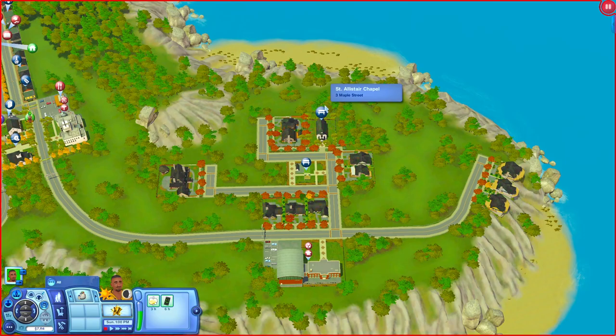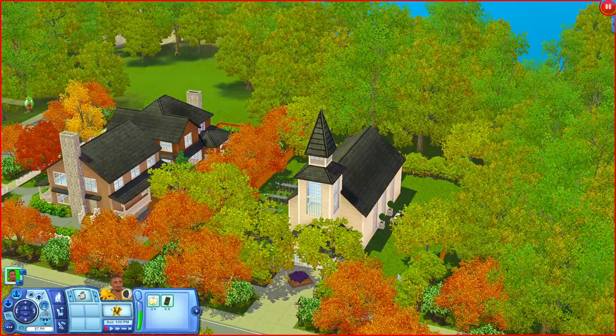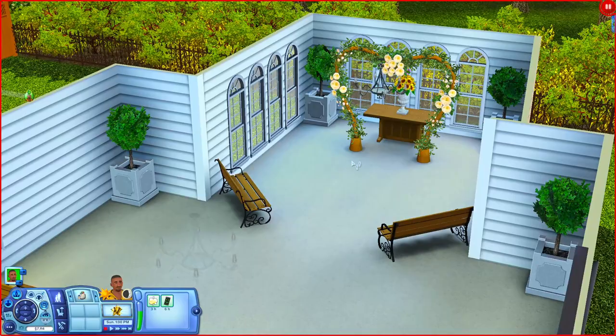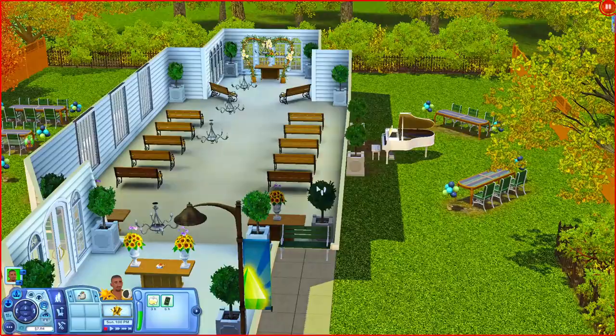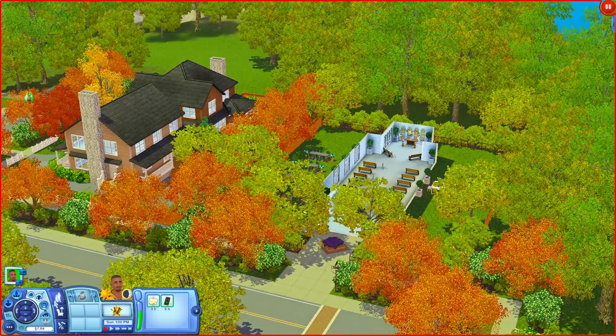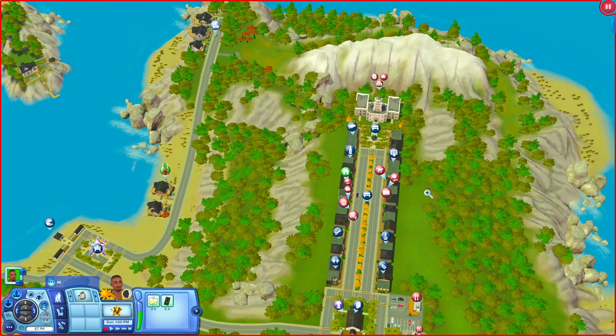Down here at the Alistair Chapel - it looks similar to the one we saw earlier, but this one actually has a wedding arch on the inside, which is a really nice touch. Outside the lot there are tables and a piano, and more tables on the other side. That covers all of the community lots in the world.